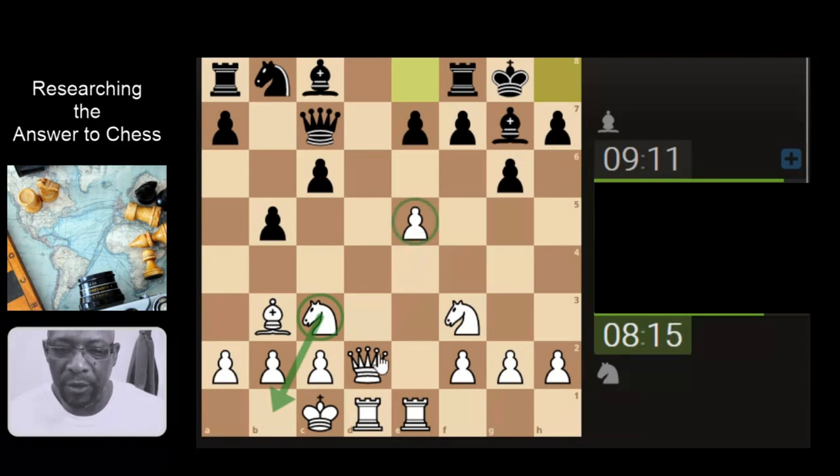Because either way the pawn is going to be blocked. Could we change tack and just bring the queen here, triply supporting the pawn? It's still going to hit the knight. Knight just jumps back here - I think that makes sense to me.